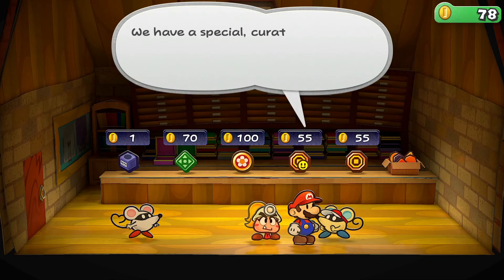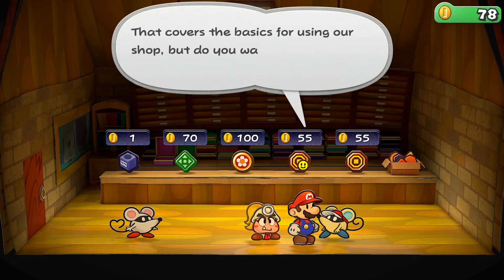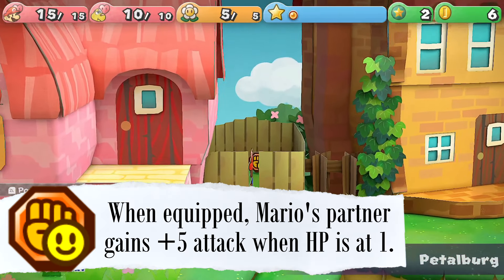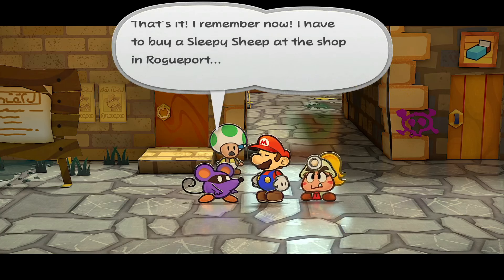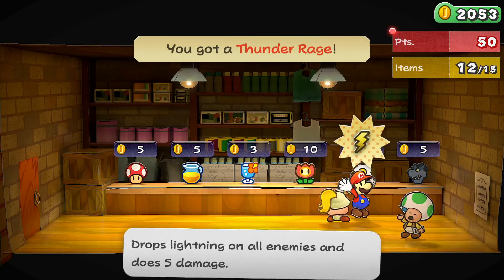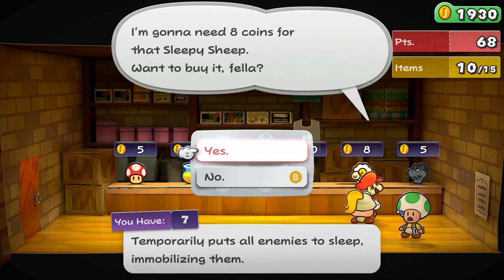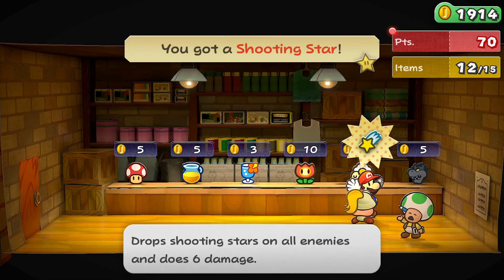I actually forgot to pick up some badges like Multibounce, but they largely don't have any meaningful impact. I strongly recommend picking up Super Appeal, Piercing Blow, and especially Mega Rush P, which can be found in Petalburg. The other badges can be bought from the House of Badges. If you're short on coins, you can buy a Sleepy Sheep from Rogueport's shop and hike Petal Meadows to sell them at a 2-coin profit. This will also reap shop rewards like Shooting Stars and Ice Storms, which you'll want to hold onto, as well as Gold Bars, which you can sell to get coins really quickly.